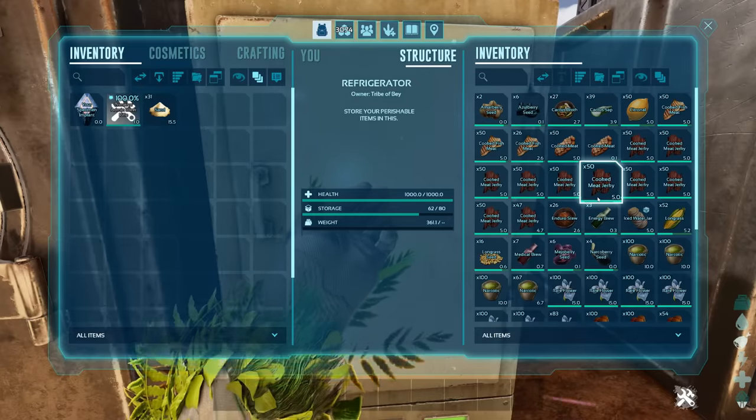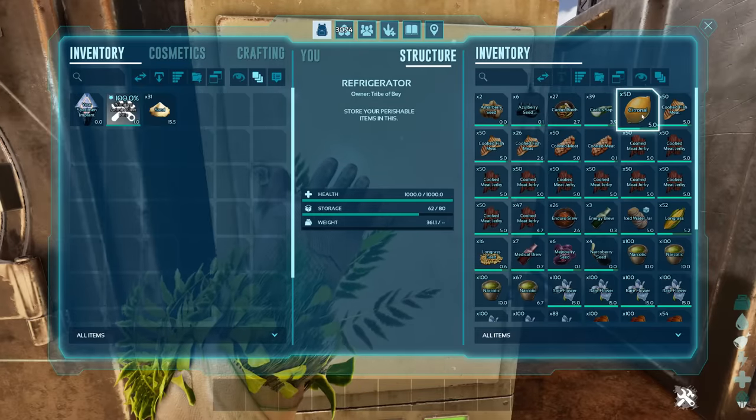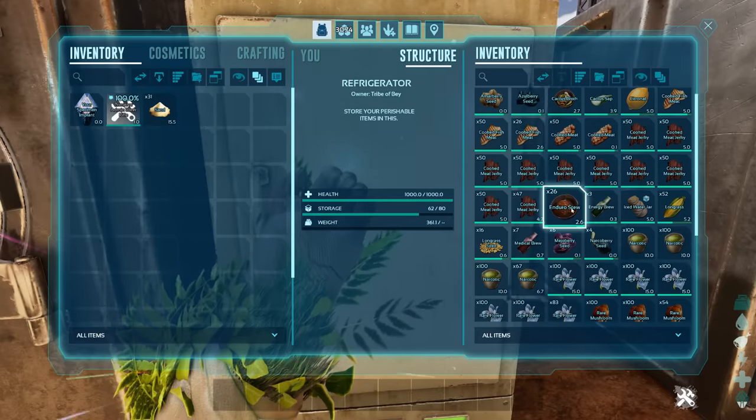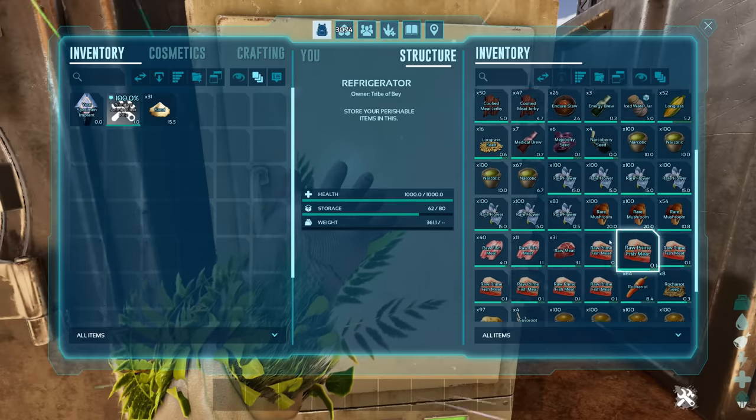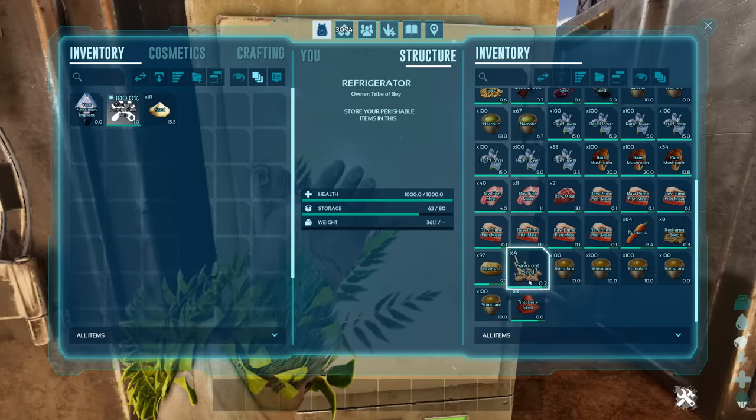Consumable items for the blue drops: cactus broth, cactus sap, citronal, cooked meat, cooked meat jerky, enduro stew, energy brews, longgrass, medical brews, narcotics, rare flowers, rare mushrooms, raw fish meat, raw prime fish meat, and stimulant.